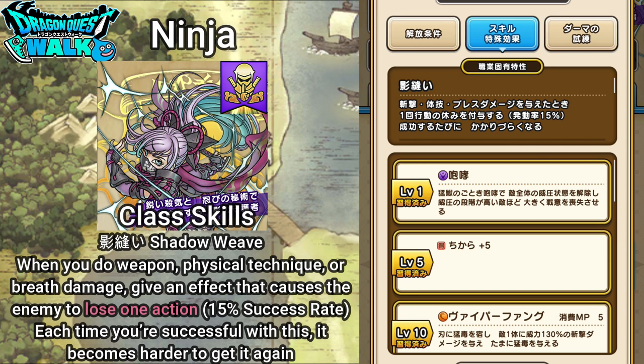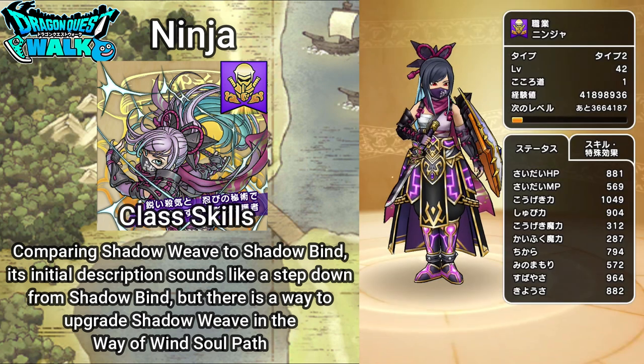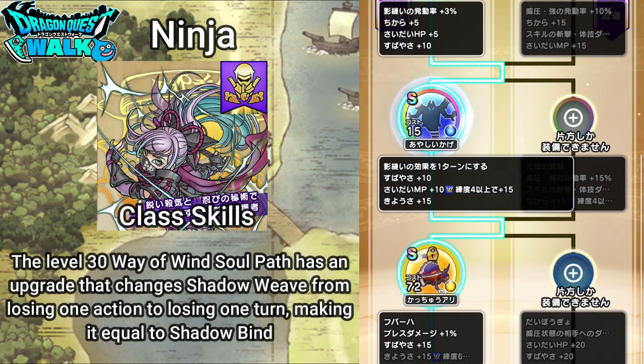So this is going to be one action. For example, if you have an enemy that has three actions and you use this, they will lose one action but still have the other two. That actually sounds quite bad compared to Shadow Bind of the Ranger, but there's actually something you can do to level that up. Over here in the Soul Path — the Path of Wind — at level 30, you'll be able to upgrade Shadow Weave so that instead of causing the enemy to lose one action, they lose one turn. So that's what you really need — level 30.